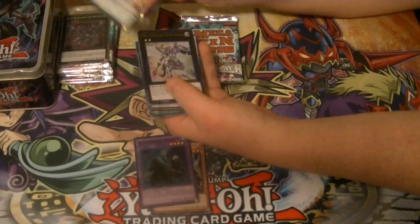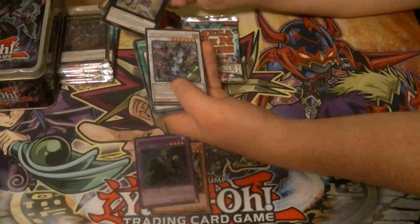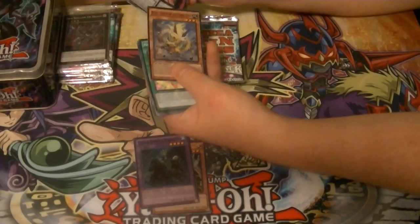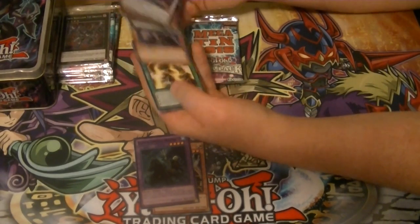We've got a Rare Flash Knight, a Sky Cavalry Centauria, a Yazi Evil of the Yang Zing, and a Bixi Earth of the Yang Zing, which is what I played at this past Regionals and didn't do worth a crap.